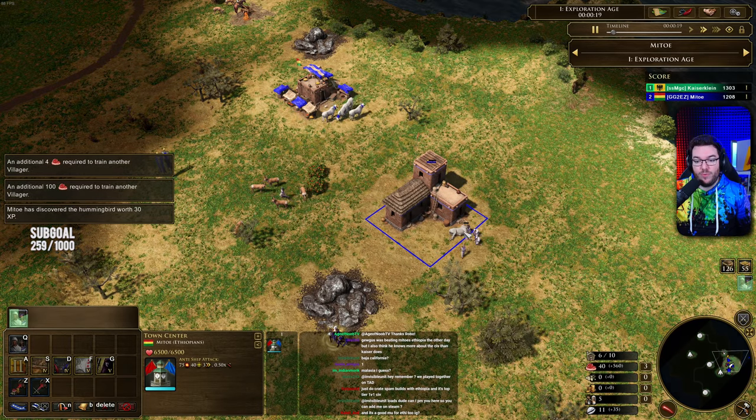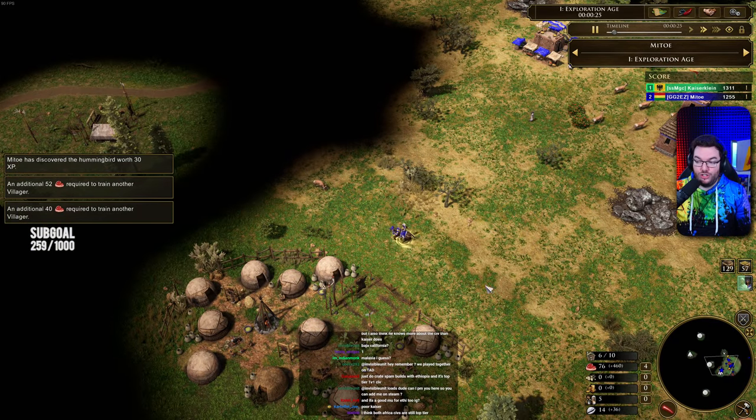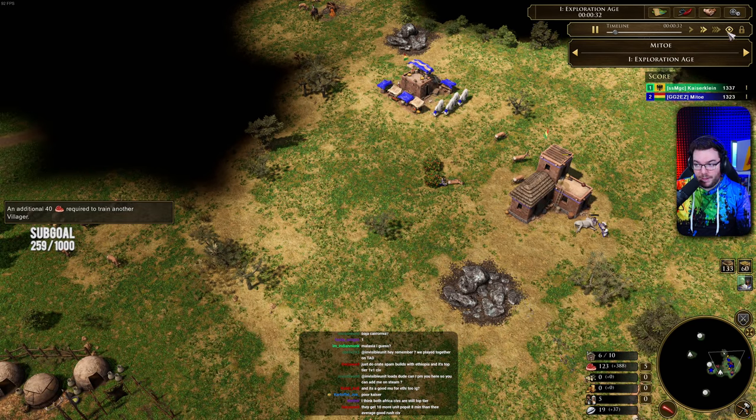So if you missed the last game, I'm going to spoil them for you right now. Mido won the last game, playing as the brand new Mexican civilisation up against the Germans of Kaiser Klein, which is why he is picking them now. So we're going to have Kaiser Klein on the Germans. And the map, of course, is Baja California.